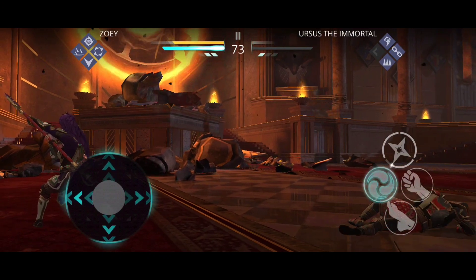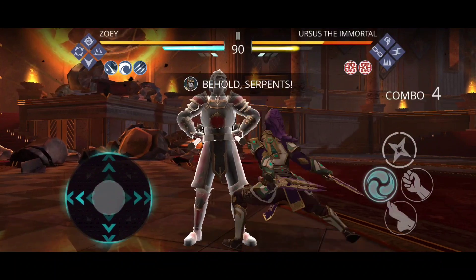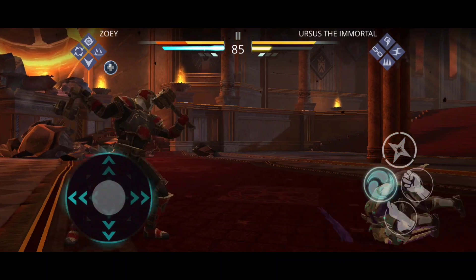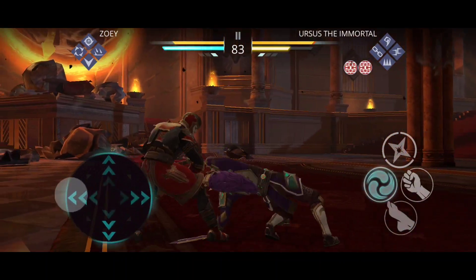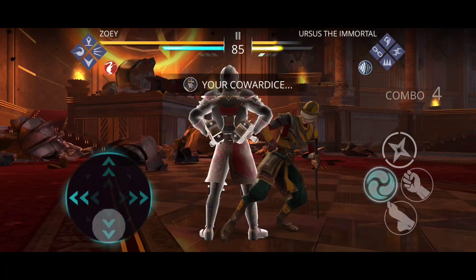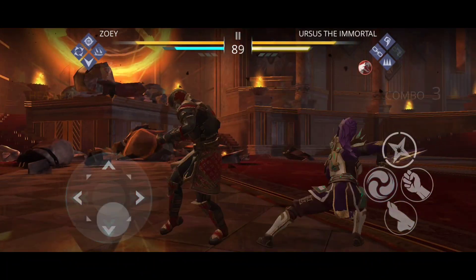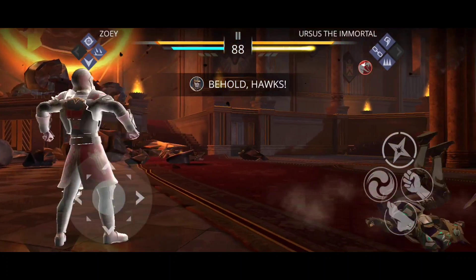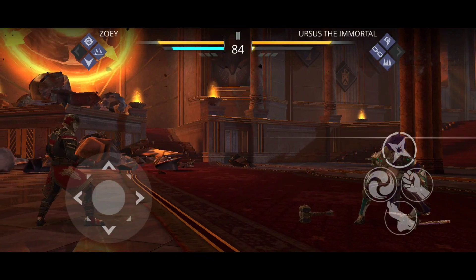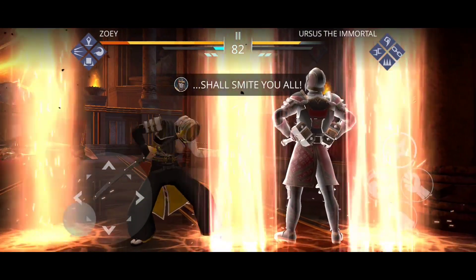He has three different abilities. The first is a straight laser that he shoots across the screen - the only way to dodge it is to duck, just hold the low control wheel. The second ability I like to call 'flows on fire.' I haven't found a way to dodge it - he does it and you're done, it's pretty much inescapable, you have to time it really well.